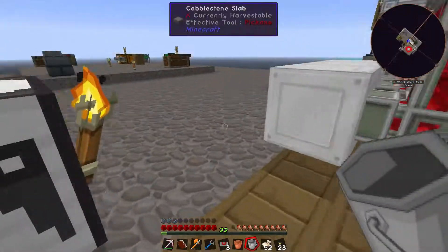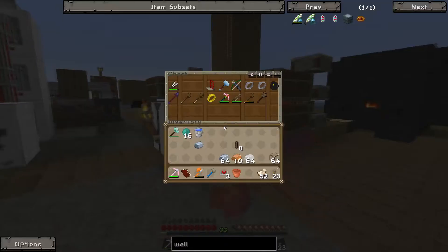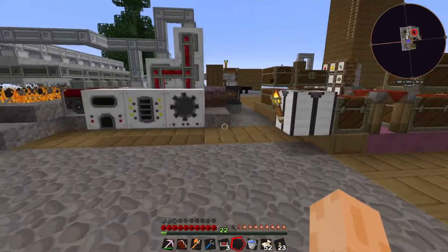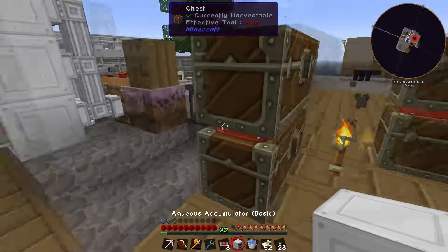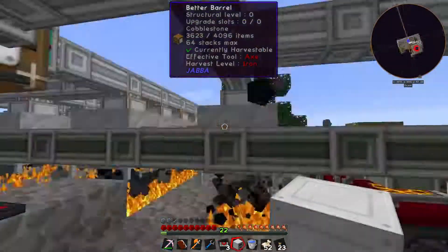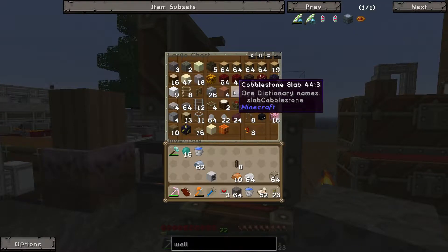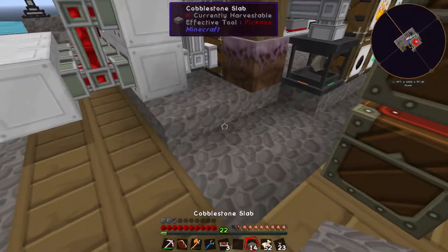Let me grab a couple of buckets. I need a second ordinary bucket, so let me make one out of iron. I'm sure I made an aqueous accumulator at some point — there we go, one aqueous accumulator. I'm going to need to brick this off a bit; let me grab some cobble and some slabs to neaten this off.